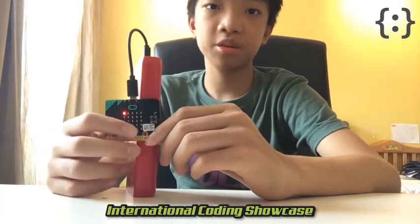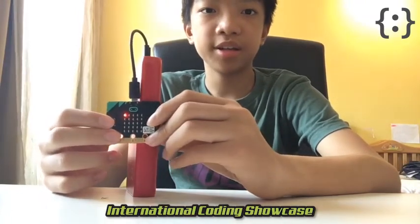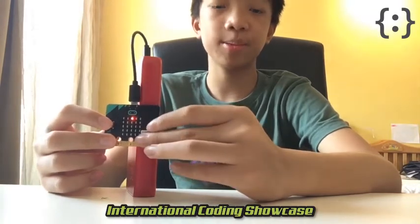At the start of the game, the computer will randomly hide his battleship on this microbit LED panel. So now it's my turn. I'll use button A to move the battleship forward and button B to move it backwards.